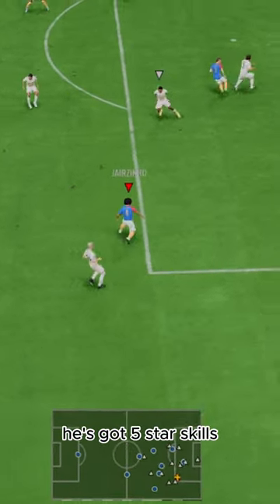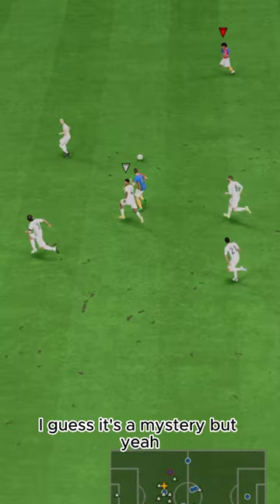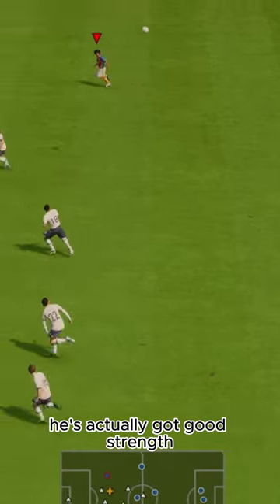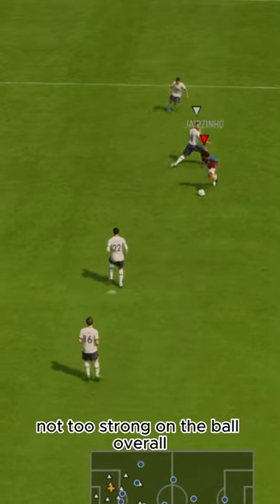Dribbling is OP. He's got 5-star skills. I have no idea what body type he has because FUTMAN doesn't say — I guess it's a mystery. But yeah, he's very good on the ball because he's short and Brazilian. Physicality-wise, he's actually got good strength, but the aggression of a grandma, so not too strong on the ball.